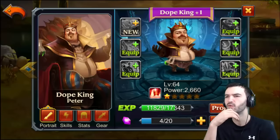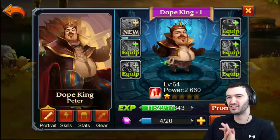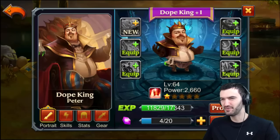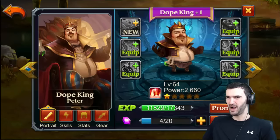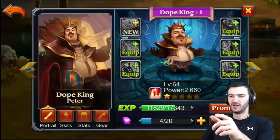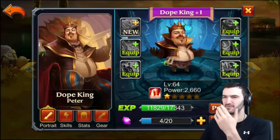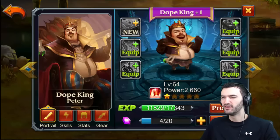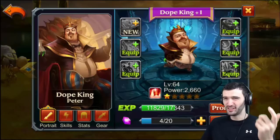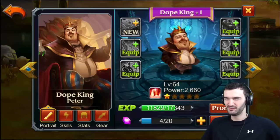Here's another guy I'm gonna be working on to see what he can do — the Dope King. This guy looks freaking hilarious. It just looks like Photoshop gone wrong — he's got a big fat head, and even though he's got a big body his head looks almost the size of his belly. It doesn't look right at all because in the picture his head is smaller and he's got a big body, but in his animated form he's got a big head and a small body. Just really really weird.